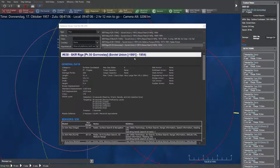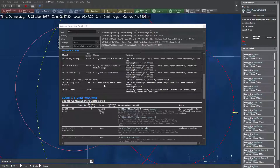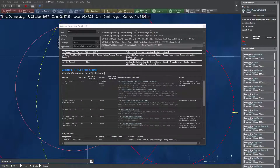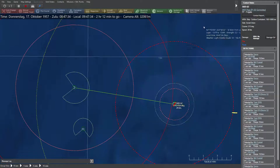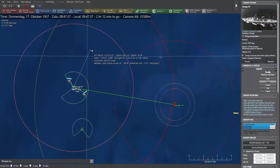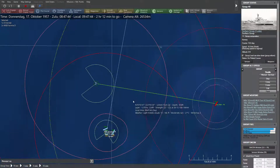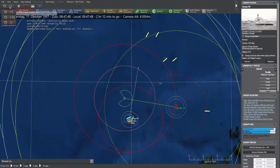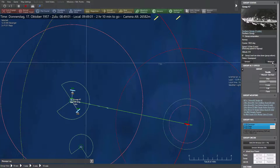Destroyer — the Riga class — with your main batteries, allocate 300 rounds into this target. 100 is the max allocation. It is the SKR Riga — the Gornostay — used until the end of the Soviet Union. It's a normal frigate with late 1960s surface search and air search, a weapon director, and ELINT.